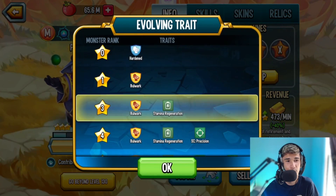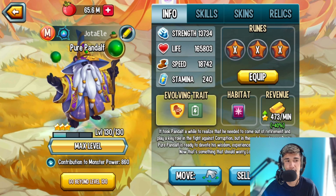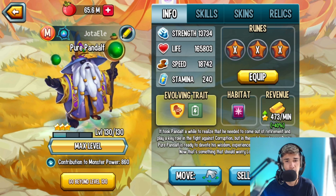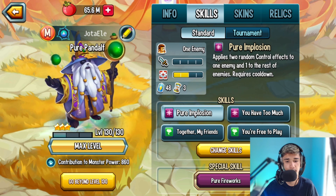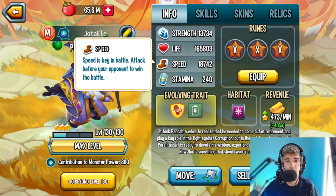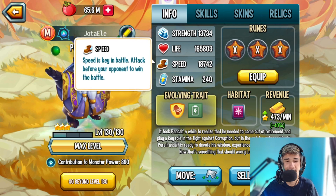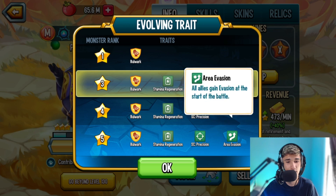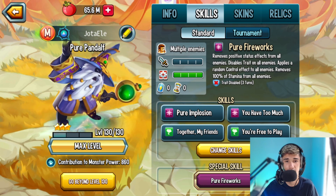For rank 3, we've got Hardened Bulwark, Stamina Regen, and Status Caster already unlocked. This is not my account — huge thanks to Sammy, one of my subscribers, for letting me borrow his account to review this monster. In conclusion, everything about his stats is really good — strength, life, and speed are all solid. Trait-wise it's amazing and fantastic. Try to get it to rank 5 if you can; it's one of the best sponsors in the game.